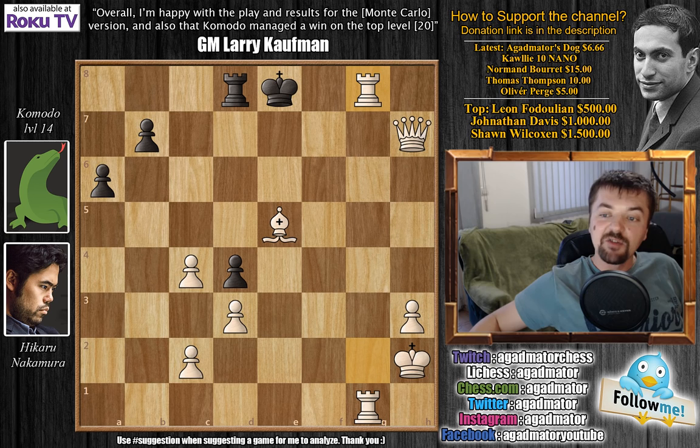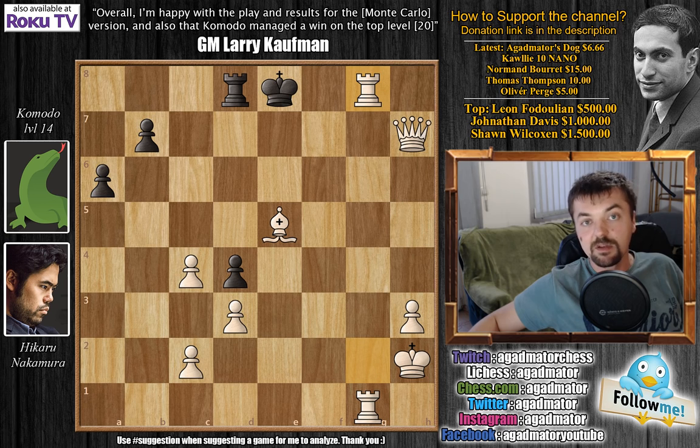A very nice game by Nakamura against Komodo level 14. He defeated all 13 levels prior to level 14, defeated all levels up to level 19, and only lost one game — against Komodo level 20. If you want, I can also show that game, as it's very nice.